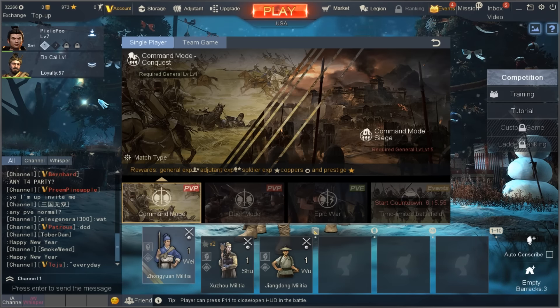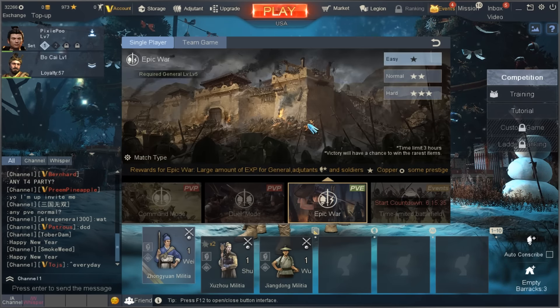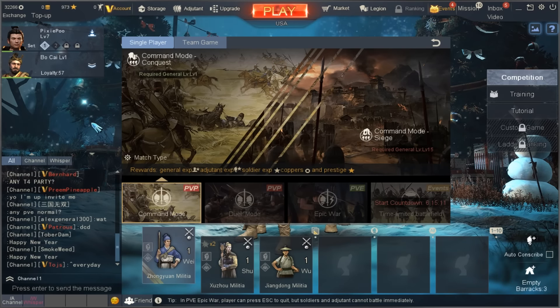I think you guys are ready — I'm ready to fight in a battle. We're gonna do Command Mode, which is where you're on the battlefield commanding troops, capturing flags, and trying to kill the enemy. There's also Duel Mode, which is pretty self-evident — it's where you duel someone. Then there's Epic War, where you and other players fight AI on normal or hard difficulty, which I definitely want to try out and might make a future video about. They also have a Siege Mode which isn't quite ready yet — you need to be level 15 to play it, so I'm about halfway there. Let's join a battle!